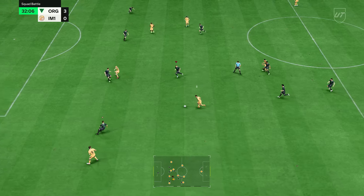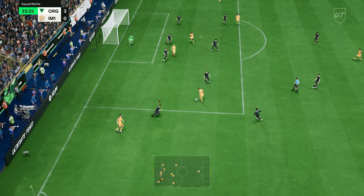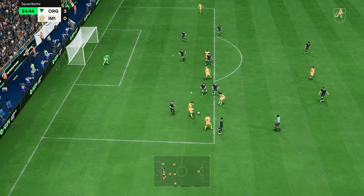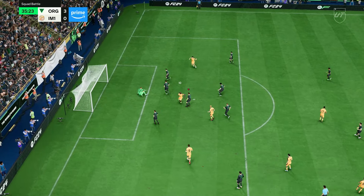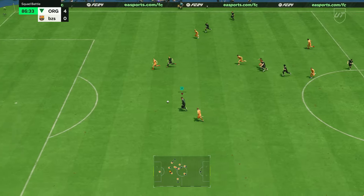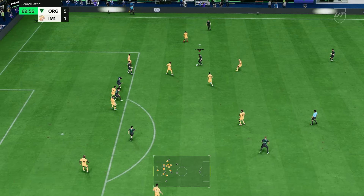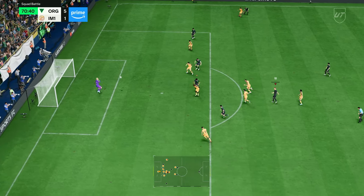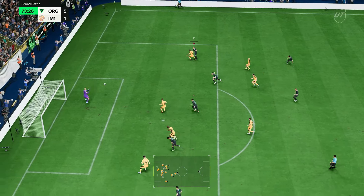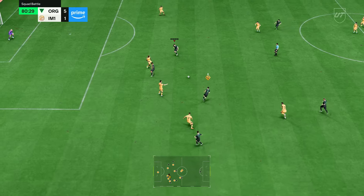Don't be too concerned about the clean sheet. Even against low-rated silver and bronze teams, the AI will sometimes score silly goals — a 56-rated bronze can score a screamer or tiki-taka around you despite being off chemistry. Always go for those five goals first. Once you have them, shoot from distance — get to about 25-30 yards out and hit shots on target for extra points. The keeper will sometimes parry it behind for a corner, giving you bonus points.